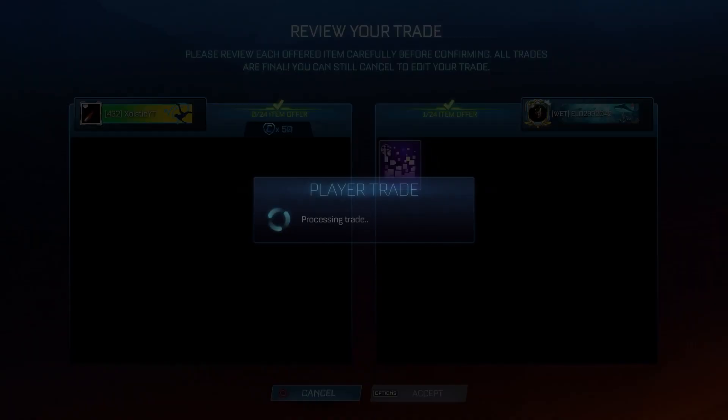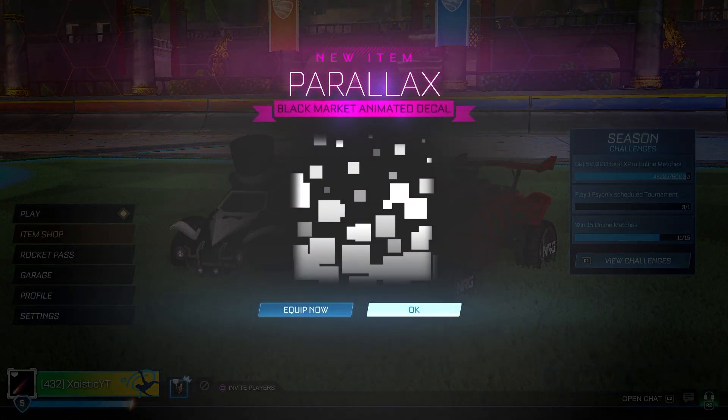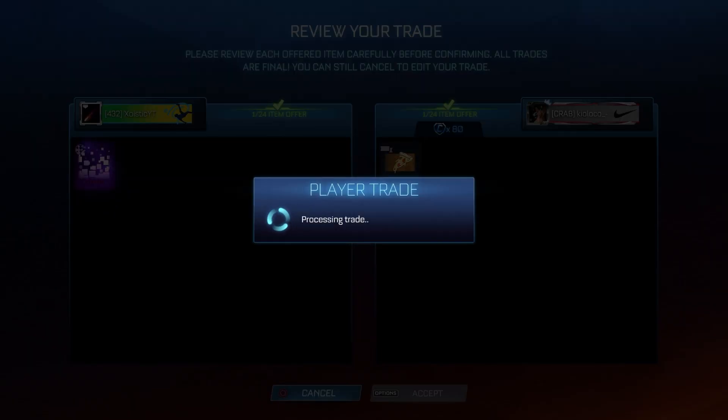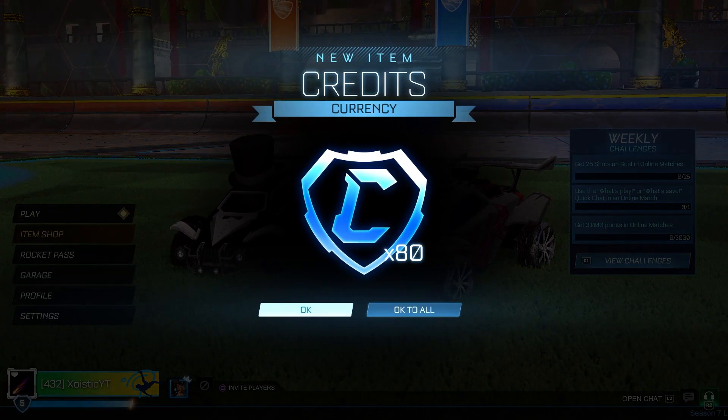Starting off with the first trade, pretty simple — just paying 50 credits for a Parallax and I'm hoping to sell it for 100. The Parallax was taking a little too long to sell for 100, so I just took this guy's offer for 80 and asked him if he could add, and he added a NCR.